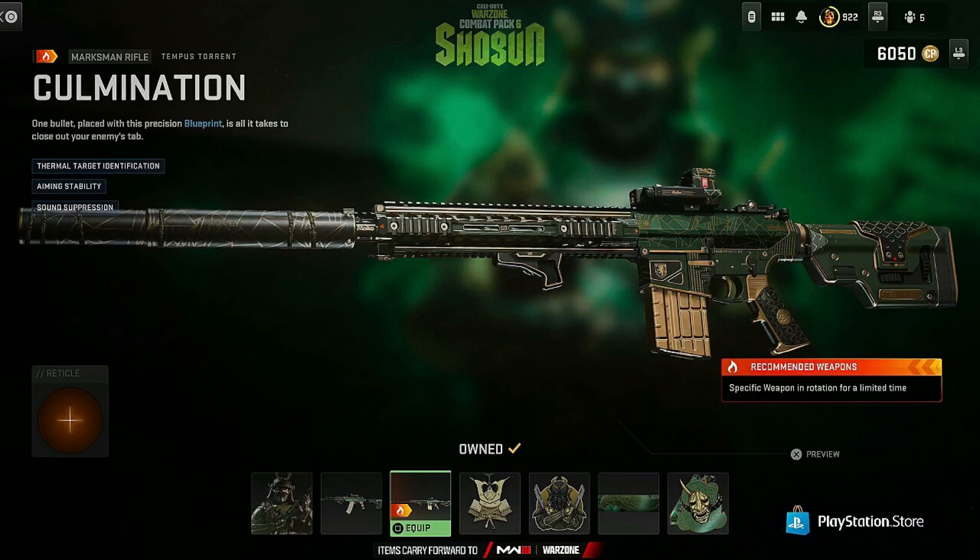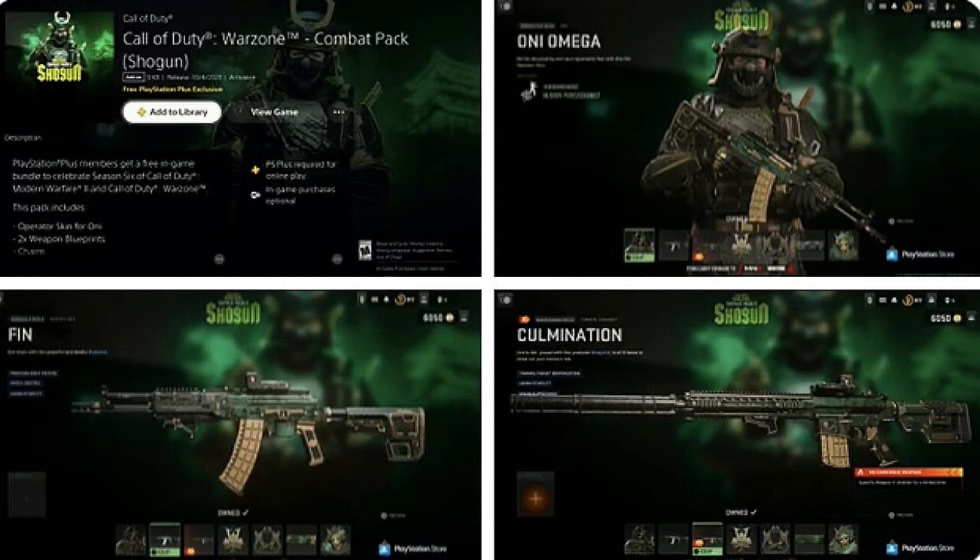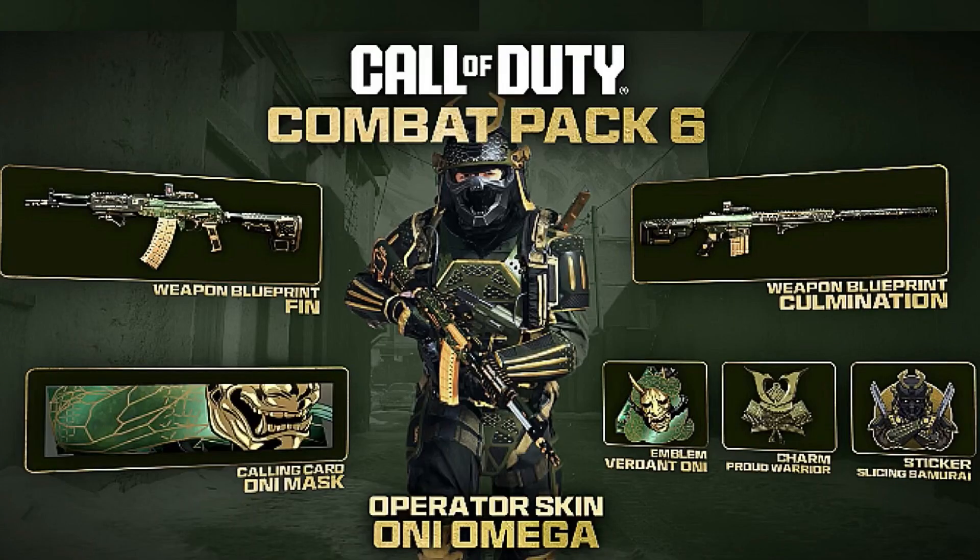The next gun you get in the bundle is a marksman rifle with culmination, complete thermal target identification, aiming stability, and sound suppression. Both those guns are actually built pretty beast. Everything else in the bundle — you also get an animated calling card and two emblems.